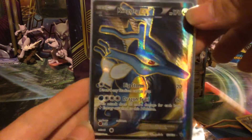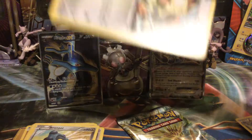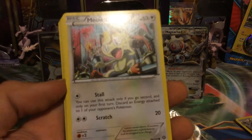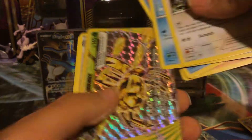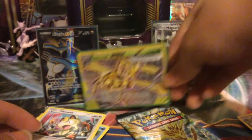Not the best Full Art to get in the set, but still getting a Full Art from a tin is pretty nice. On to Steam Siege, which is where the Magearna EX is originally from. We got a Yveltal MEGA Break, which — I mean, the Breaks aren't that valuable, but I think that is one of the more valuable Breaks you can get. So, Yveltal MEGA Break there.